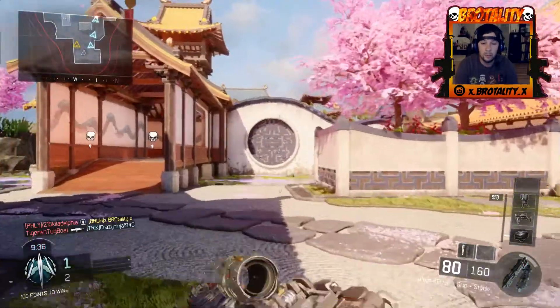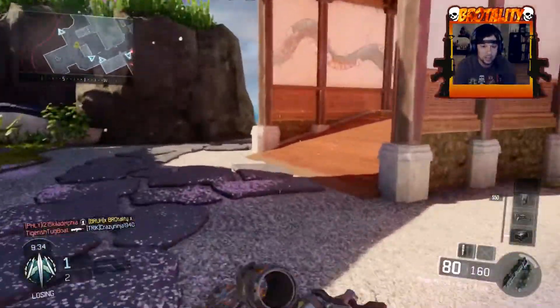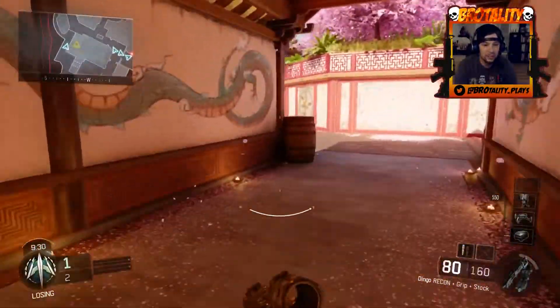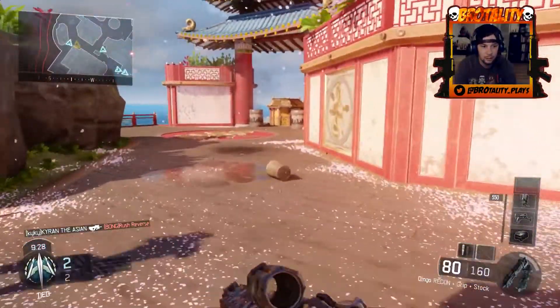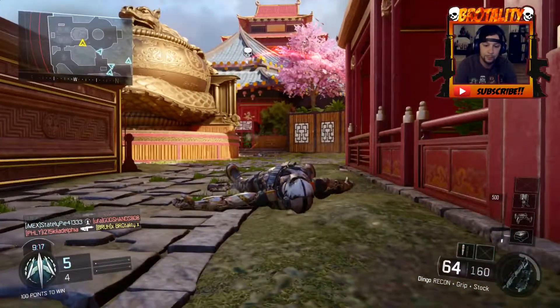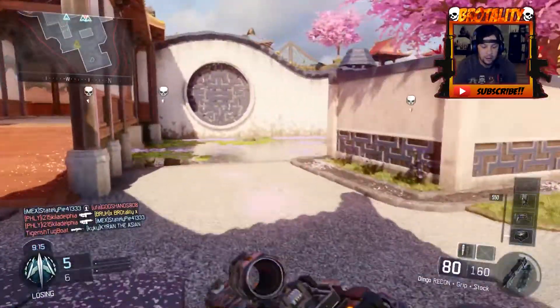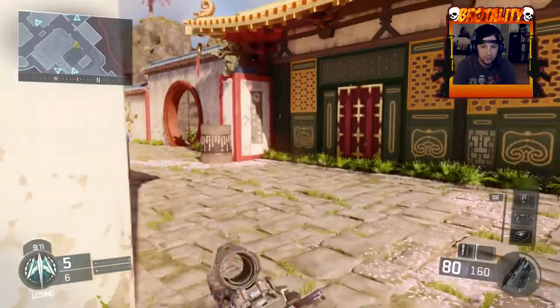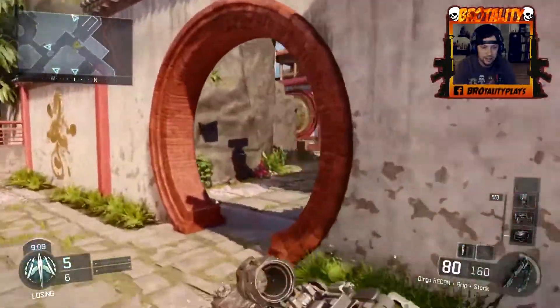You want to talk about a rage-inducing class? That's what this class is. The Dingo kills so slow — it's one of my least favorite guns. And then they put the crappy sight on it. It's not a crappy site, but it blocks so much of my field of vision. For fast-firing guns, this is not a good setup.